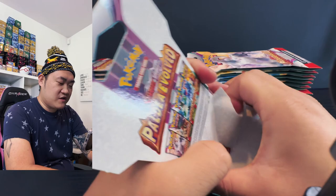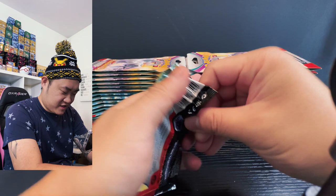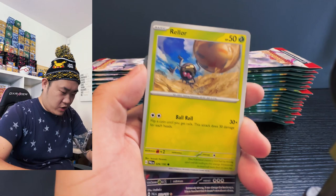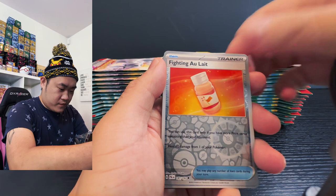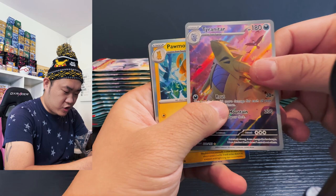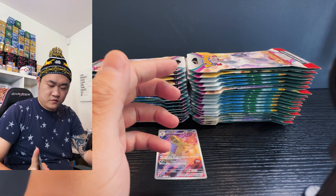Starting off with the first pack! We got the little giraffe, the gray ball, Rolley, Quaxly, Pupitar — boom! We have a Tyranitar! Tyranitar, this is regular artwork but still awesome on the side. And we have a Palomot — go for the win! Already a hit in the first pack, not bad!